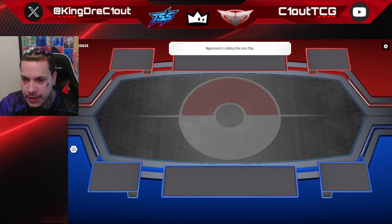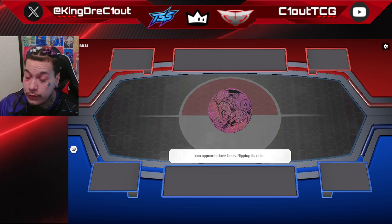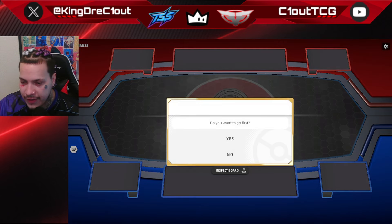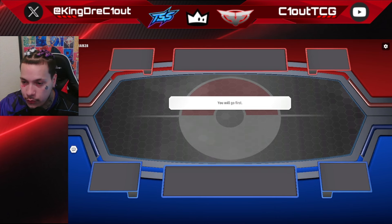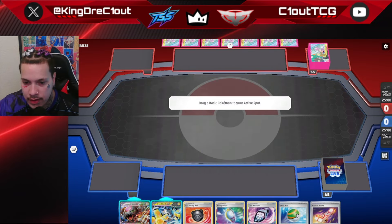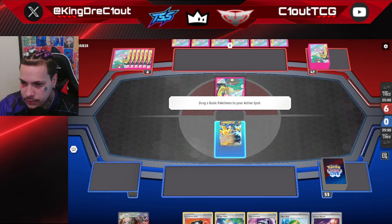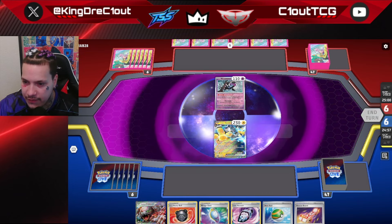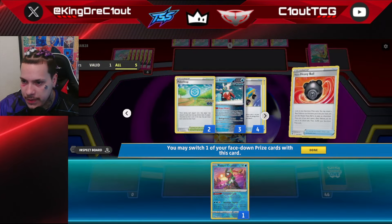Getting into our next matchup. The great thing about the Lost Zone Box archetype is that it doesn't matter if you win or lose the coin toss. If they go first, we use Colress and have a chance to put on early pressure with Cramorant. If they tell us to go first, we get an extra turn to build up our Lost Zone before using Colress, and can push for seven in the Lost Zone by turn two. Both of our starting options are pretty bad — Iron Hands might be more useful depending on matchup. It looks like we're up against Gardevoir, so Iron Hands is kind of the better option. We have Heavy Ball in our opening hand and play it, finding Radiant Greninja.